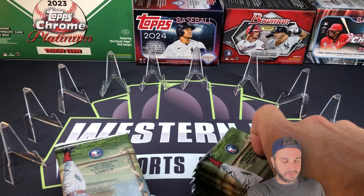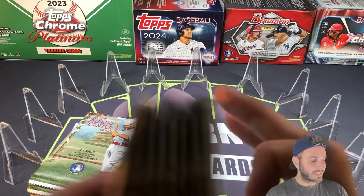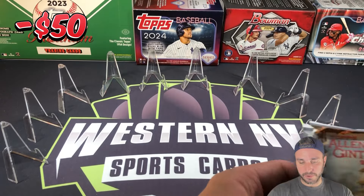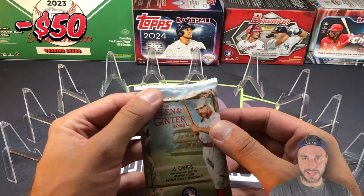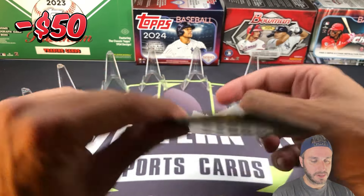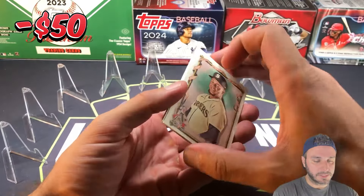If you've never seen the profit challenge videos before, we're going to start at the top of the screen with the value of these two boxes combined, which is minus $50 — these are $25 a piece. We'll start at minus $50 and see if we can work our way to green. I don't know this set very well, so I apologize if I miss something crazy. You won't see a total for base cards and base inserts pop up on the screen, but I'll do that at the very end.